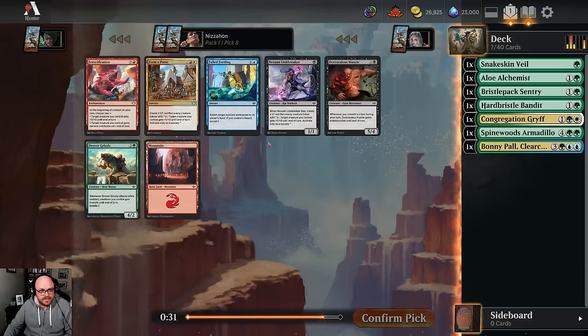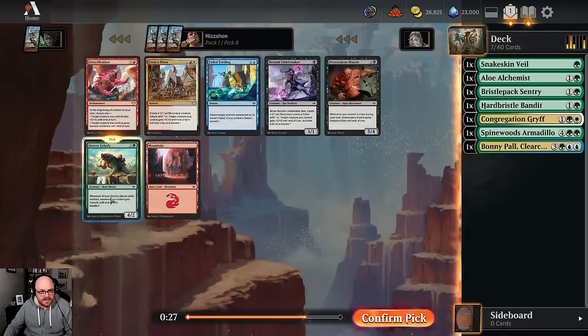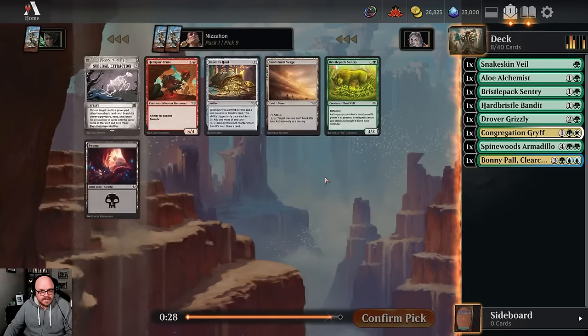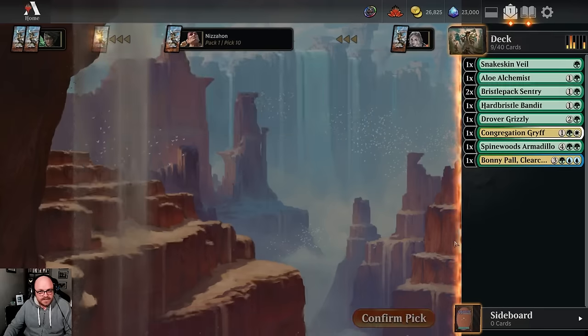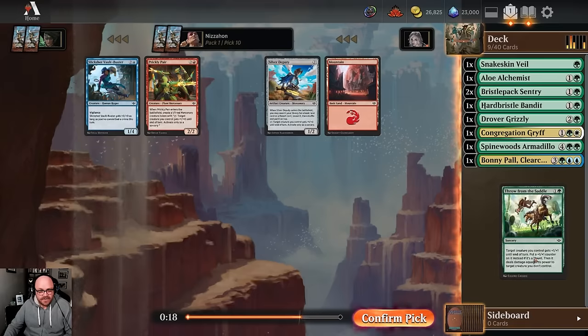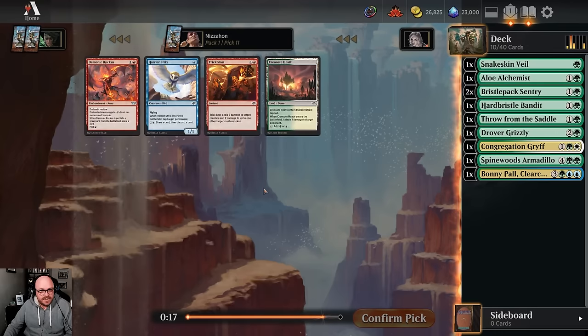We could take a blue card, but I think we're just going to take a green card because it's a playable one, and it's not like this blue card is that much better. I do like the Link Breaker. Another Bristlepacks entry - I think that's what we take. Green's super-duper open. Here's a Throw from the Saddle - I think we just take it. If green is crazy open, it wouldn't be that hard to play just a few blue cards, and so far it seems pretty open.